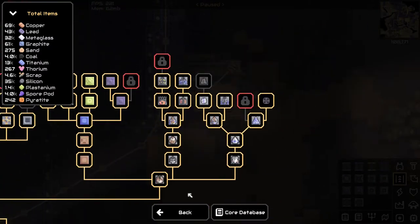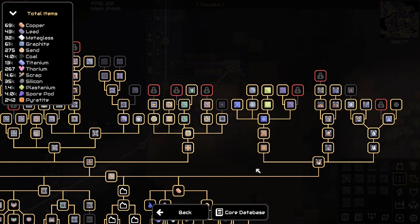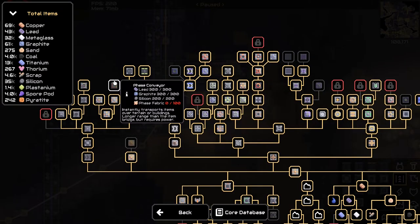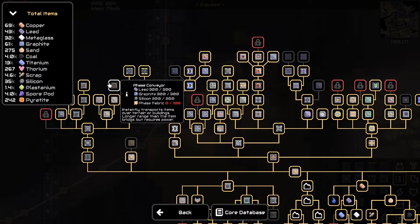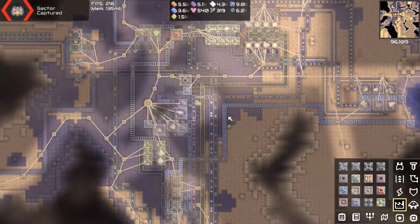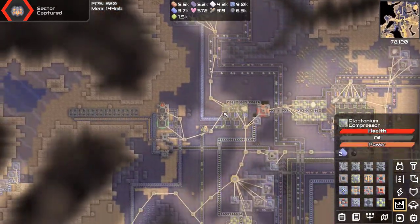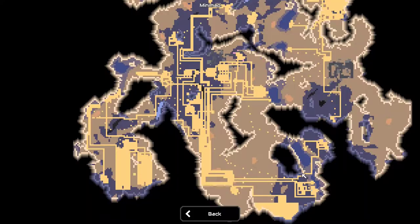So what did we unlock? We can get Segment, which is not that good actually — I've never used it very much. We've got large solar panel, memory cell, large logic, phase conveyor and phase conduit — very nice. I think that's about it. The other thing I'm going to set up is a quick surge smelter, because I also want to get that unlocked and start getting it produced while we're just sitting around doing nothing.